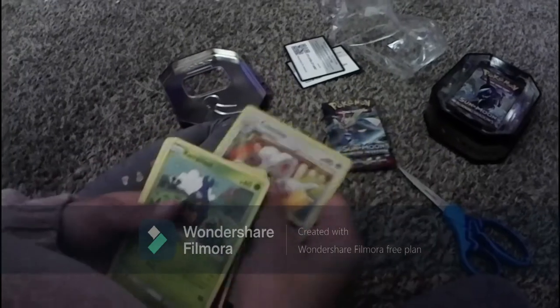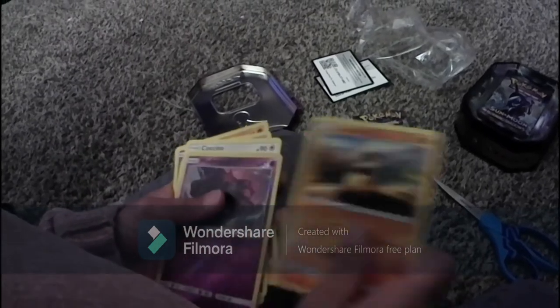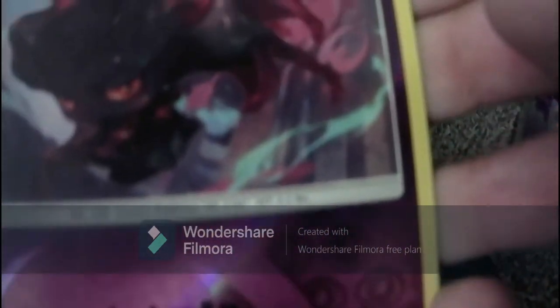Okay, we're going through them. The first holo we pulled was a reverse holo — it's a Misdreavus reverse holo. Then there's another one, the green one — yeah, this is a rare. And then we also got a Cacturn. We're gonna put these here with the other cards.